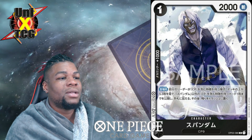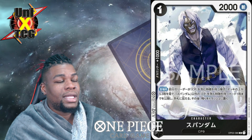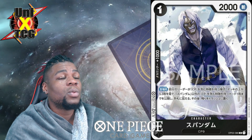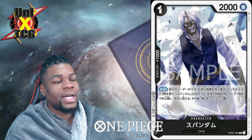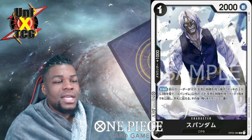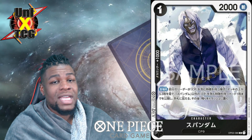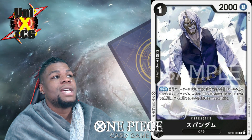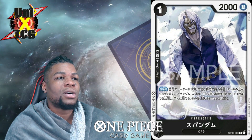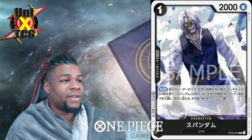Next is Spandam. On play, you look at the top three cards of your deck, choose up to one card with CP in its types, add it to your hand, and trash the rest. You'll find in this set that black has a lot of synergy with putting CP-tagged cards from the trash or bottom of your deck to get extra effects, so Spandam searches a CP card and puts the rest in the trash to enable those effects.